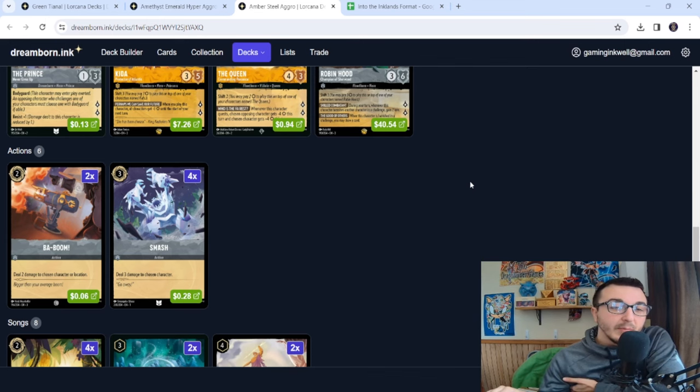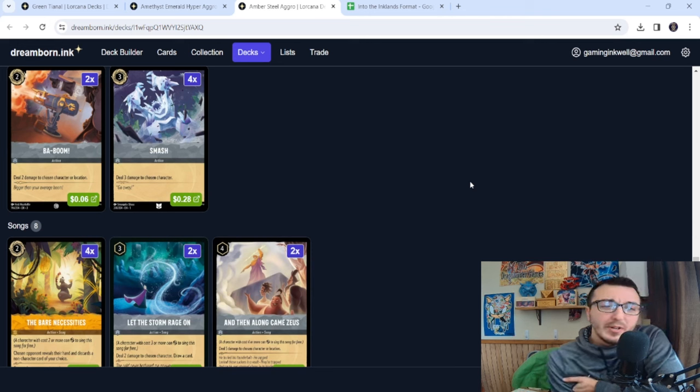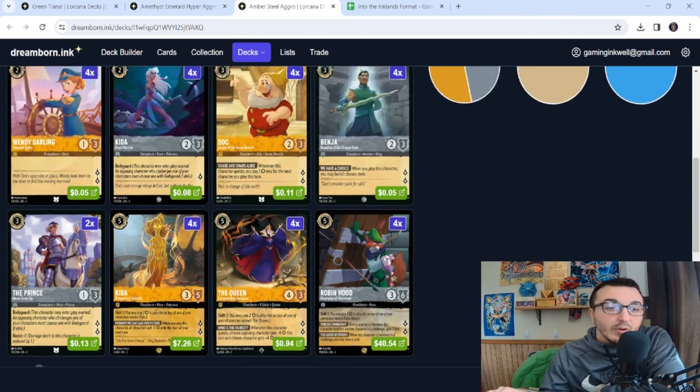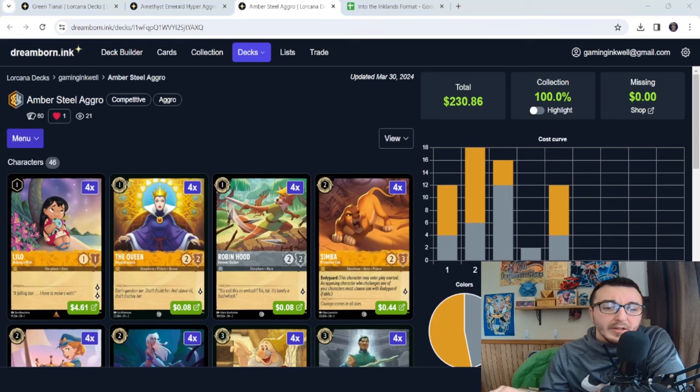To maintain board presence we need some removal, so we're playing two Babooms and four Smashes. Smash is key because it takes out things like Ursula and, more importantly, Ariel. Ariel Steel Song is possibly the best deck right now — it's seeing more play and success, and I think when piloted correctly it's the best deck of the format. We also play Bear Necessities for hand knowledge and discard, Let the Storm Rage On for damage plus draw, and Along Came Zeus for big damage that you can sing with Kita, the Queen, or Robin Hood.